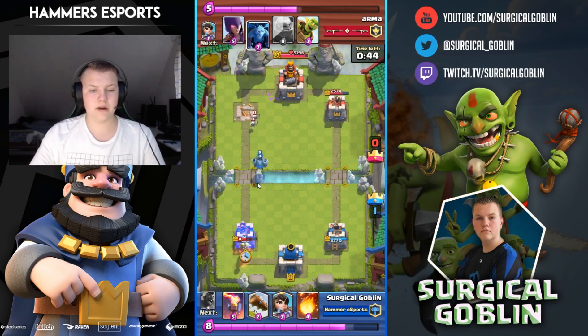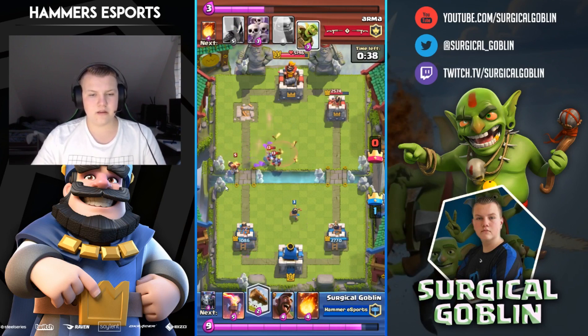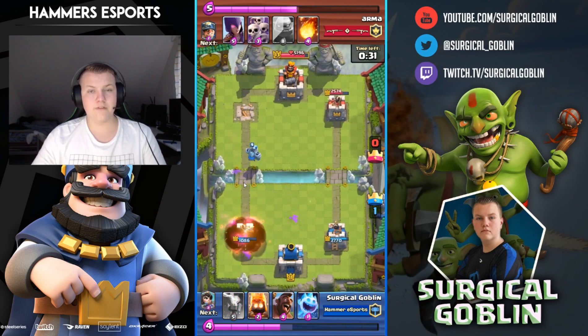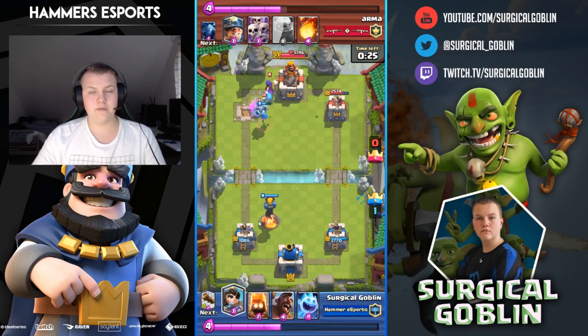He drops his miner — I drop fire spirits and ice spirit to defend. I know if I can defend this I have the game. I log his princess but my log is level 3 and doesn't kill a level 5 princess. He comes with a goblin barrel but I have my fireball ready — boom, I fireball that. I drop my inferno defensively in case he comes with a miner.